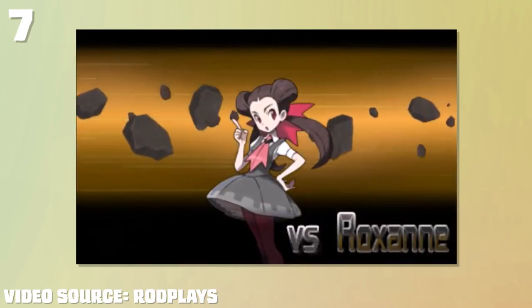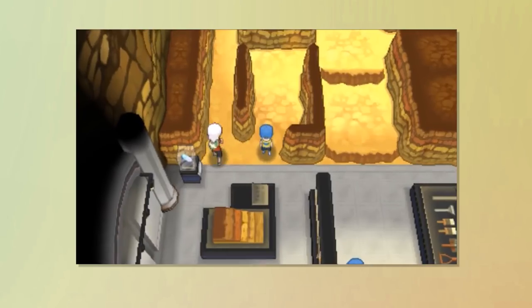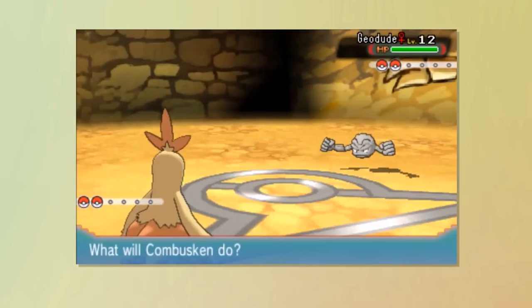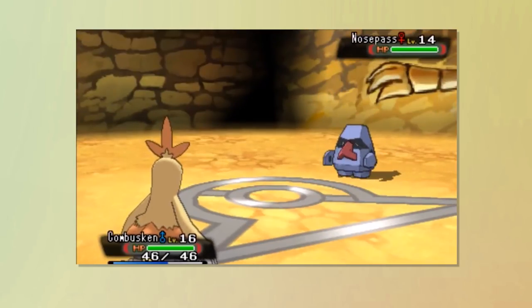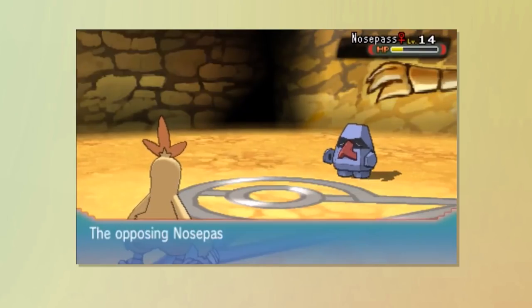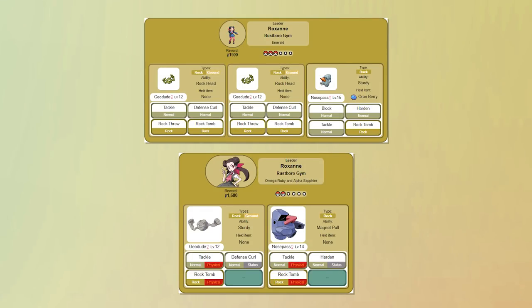At number 7 we have Roxanne from Pokemon Omega Ruby and Alpha Sapphire. Being that this is another one of those first gym leader battles, I'll go easy on this one, but there are some interesting changes made to the remakes that didn't seem to make much sense. Treecko and Mudkip have a total type advantage over both Geodude and Nosepass, and if enough grinding is done they can both evolve to make this an easy clean sweep. Torchic learns Double Kick when it evolves at level 16, which is also fairly easy to accomplish. What doesn't make sense is that they made Roxanne much easier in the remakes — each Pokemon has one less move than in Ruby, Sapphire, and Emerald, and they took away Nosepass's Oran Berry.